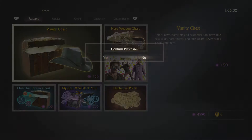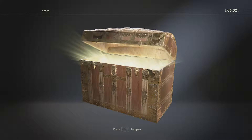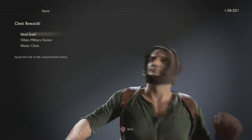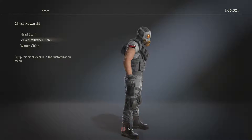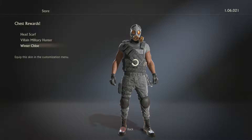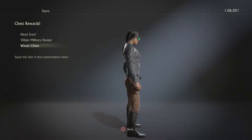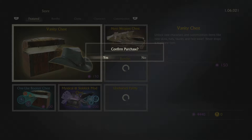I got a character — usually when you get a character that's all you get for that case, and then you'll get other stuff like skins. The villain military skin, I like that, that's cool. And then winter Chloe, nice, I like that, it's pretty sweet. My goggles, let's keep going.